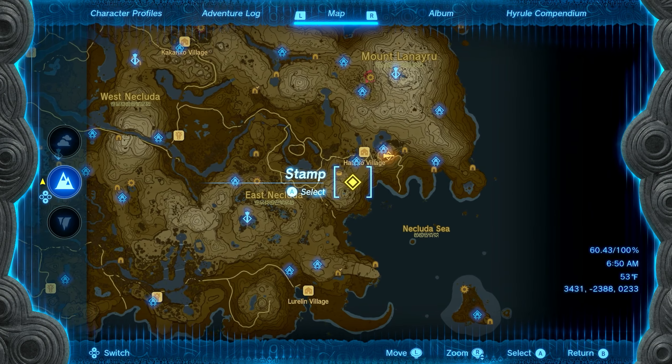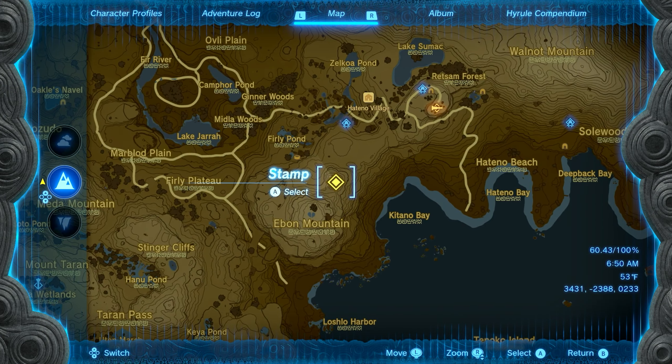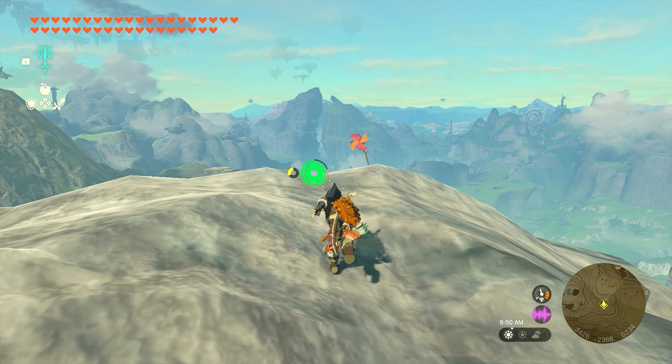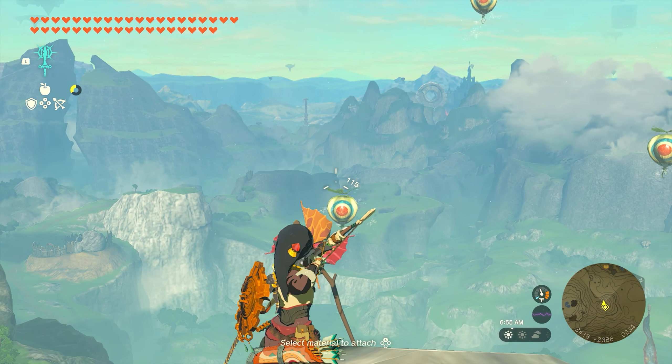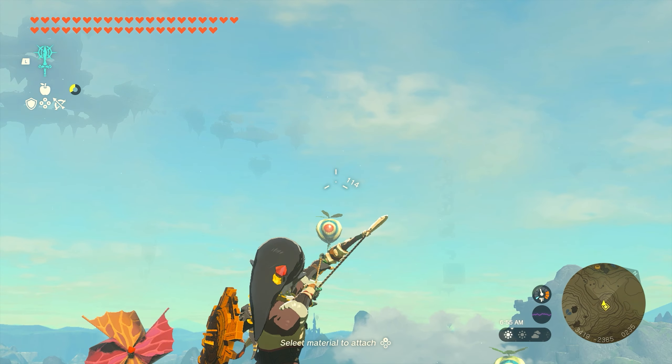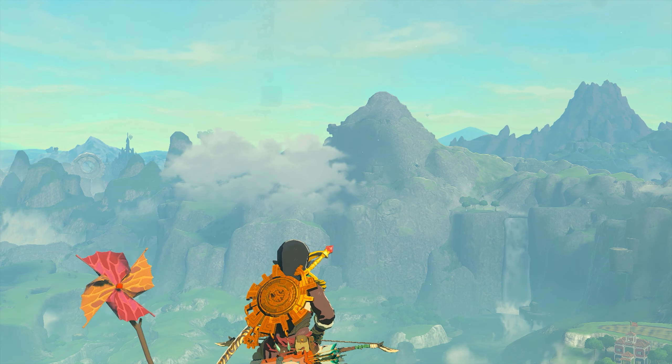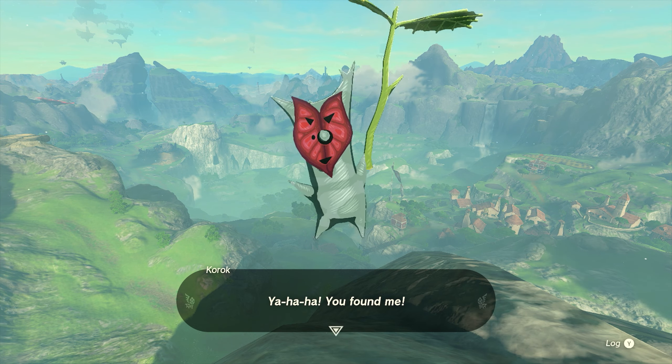Number ten is going to be found just north of Ebon Mountain. Once you go to the very top of this mountain, you're going to find a little pinwheel on the rock that's going to spawn three balloons. All you need to do is hit all three of these balloons with three arrows. Once all three are knocked out, the Korok will appear and you'll get seed number ten.